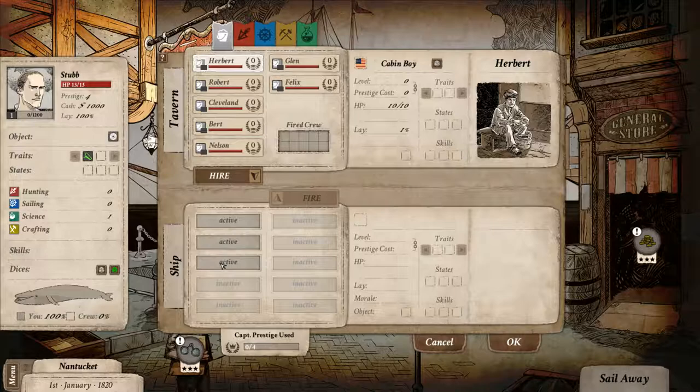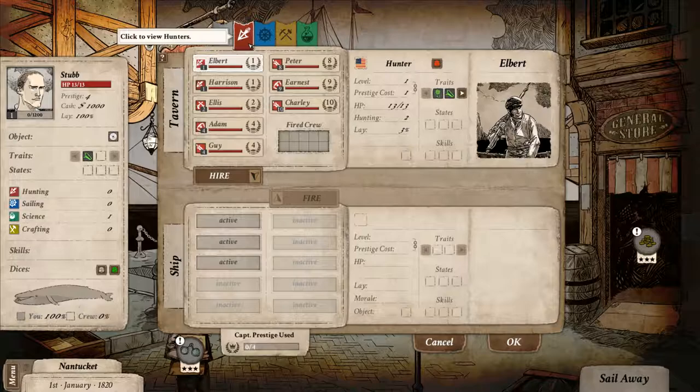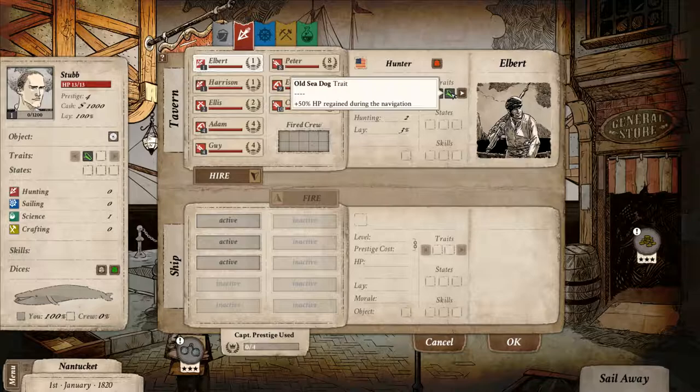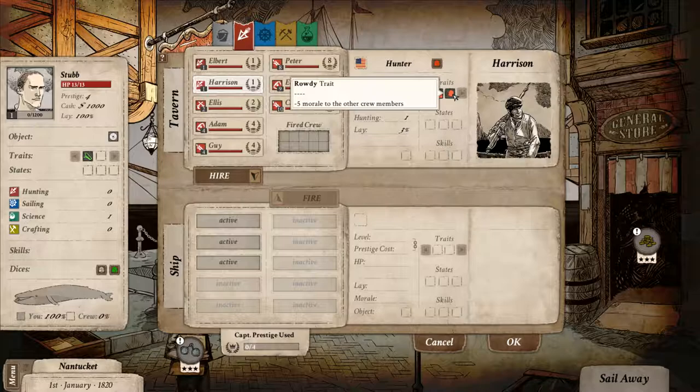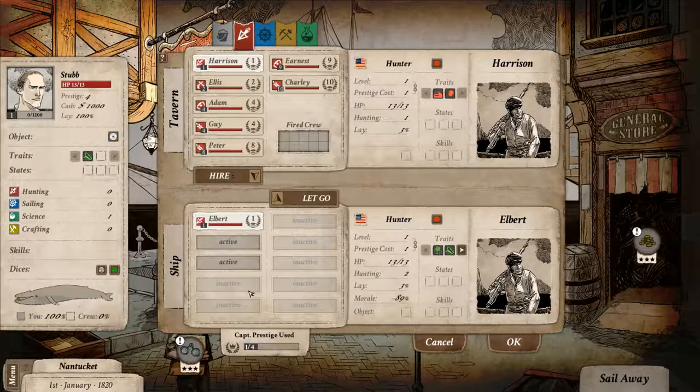Our ship can hold three crew members and we have none right now. We're looking at the cabin boys — kind of an all-round, basic crew member on our ship. They don't cost any prestige. You can see they're level zero. We have four prestige points and have used none. I think I want to go for a hunter first of all — we're going to be fighting whales most likely. So maybe Elbert over here. He has the Diligent trait — plus one working attribute. Old Sea Dog — plus 50% HP regained. Same as I do. And he also has Musician — plus five morale. That's pretty good. I'll recruit Elbert — we'll say hire.